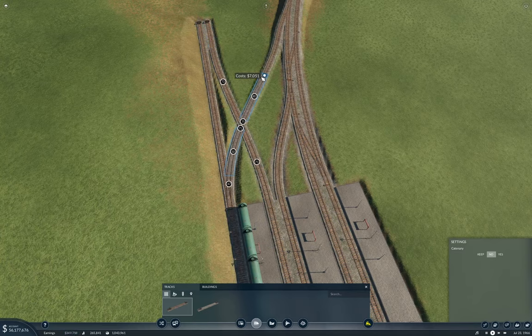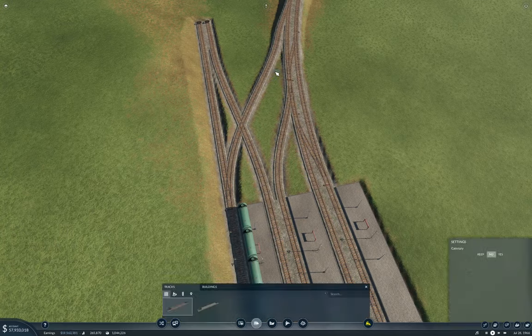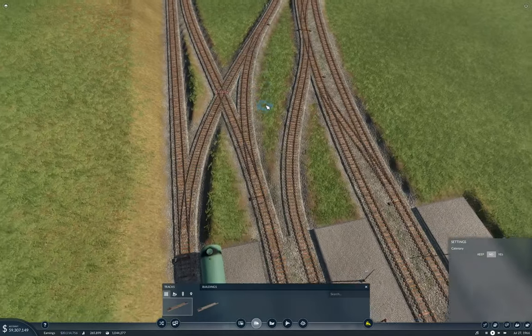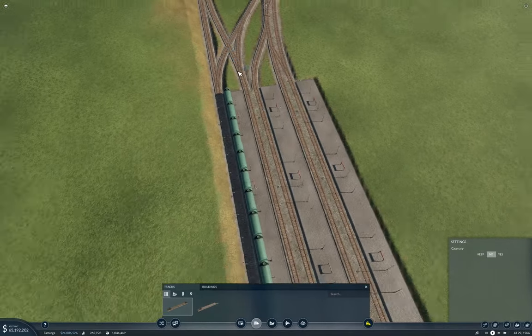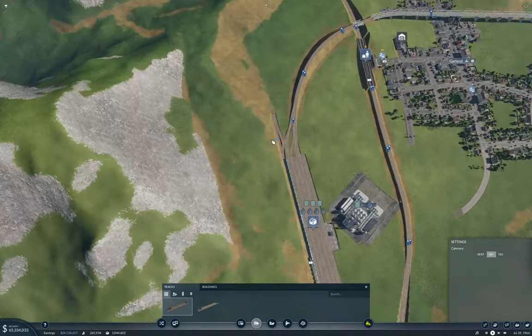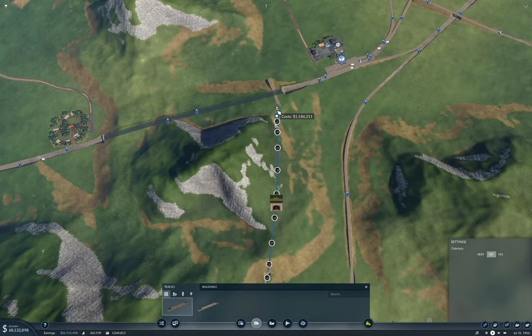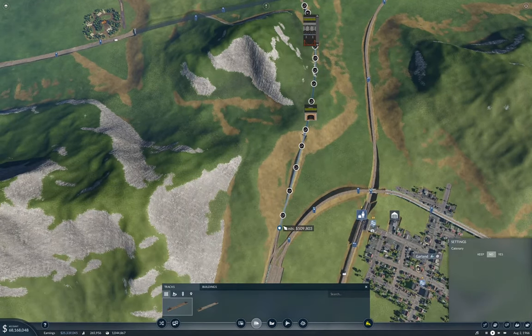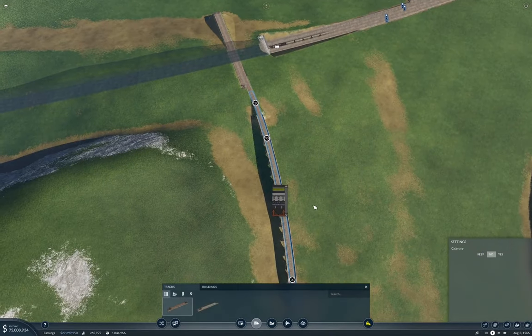And then if I do this... yeah, that'll be fine actually. That'll get me the depot access. I don't think I'm going to need a crossover here, so I'm going to try without one. I need to come around here and we can connect up. I think I need to do it that way instead. We get a tunnel and we pop out and we get one of these. Yeah, that's better.